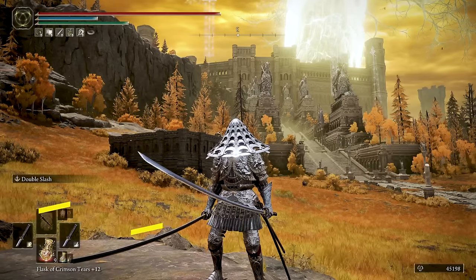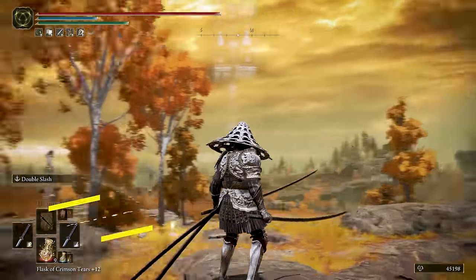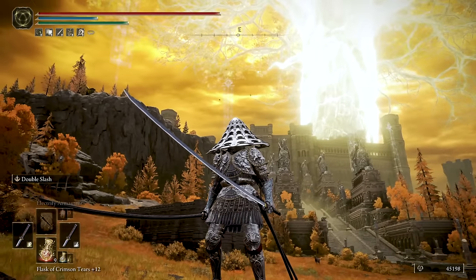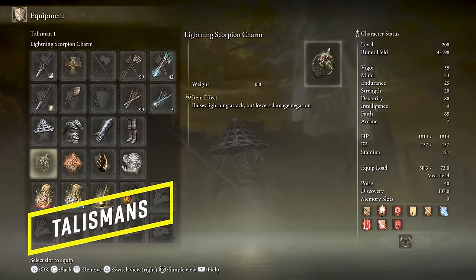The armor I use for this character resembling an armored samurai is the Irkawas Helmet, the Beast Champion chest armor, Black Knight's Gauntlets, and Housel's Greaves.